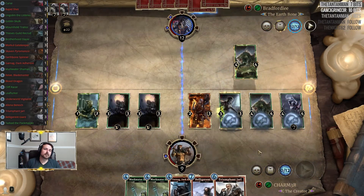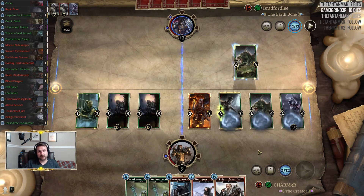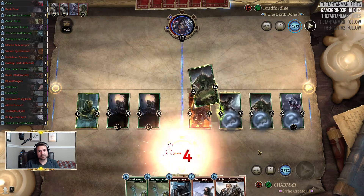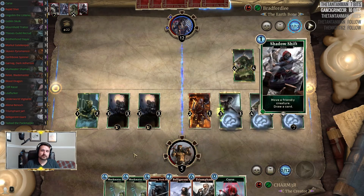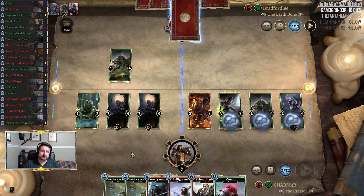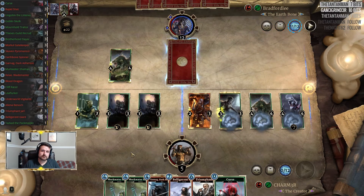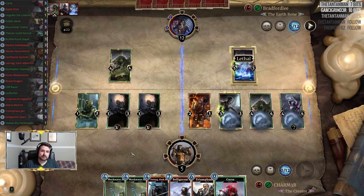You just have to hope he doesn't have the burst. If he has the burst, we lose. If he doesn't have it, we probably win. We might have just caught a break, because now even with Cliff Racer or Vigilante, it's not enough.